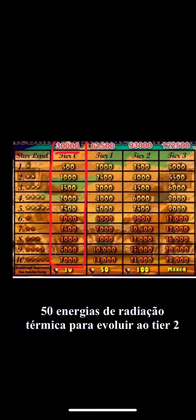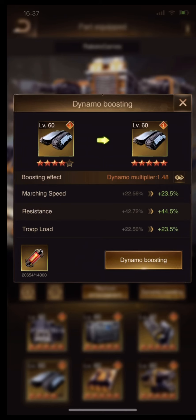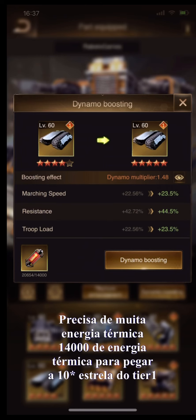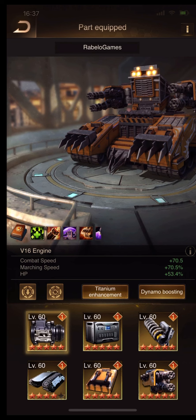To upgrade the bunny blade set to tier 2, you need 50 heat radiation energy — 50, it's really a big amount. Your problem is to get the thermal power requirements to improve the last stars. From 9 stars up to 10 stars in each part, you need 40,000 thermal power.